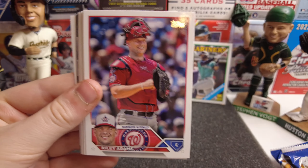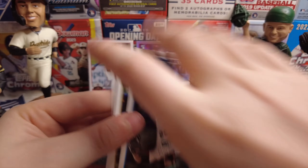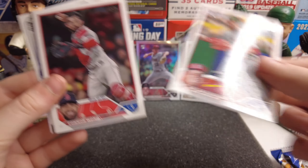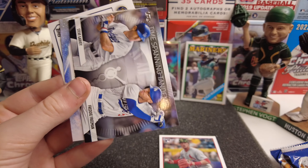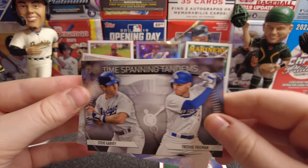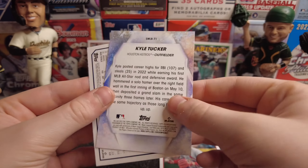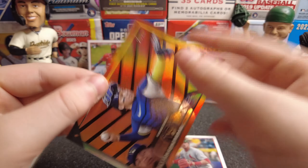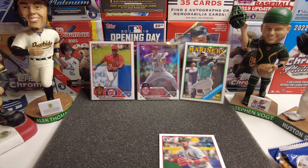We have Posey, LeClerc, Grant Anderson — I think that's usually the collation that happens — Riley Adams, Ed Ledvis Diaz, Dylan Floro, Brewer Hicklin, Gorman, Connor Wong. We have Time-Spanning Tandems of Steve Garvey and Freddie Freeman — that's actually a nice one, my fourth one I've pulled on that set. We have Kyle Tucker from the Stars of MLB and a Halloween parallel of William Contreras.